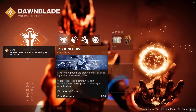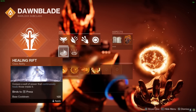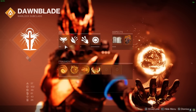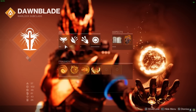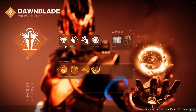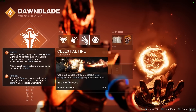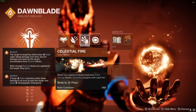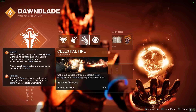Phoenix Dive is the class ability that allows you to dive to the ground and create a burst of solar light that heals nearby targets. We have new fragments that can also give sustained healing, so if you don't need Phoenix Dive, you can opt in for Healing Rift. Burst Glide is the movement ability that allows you to quickly move around the battlefield, while Celestial Fire is the melee ability that sends out a spiral of three explosive solar energy blasts, scorching targets with each hit.